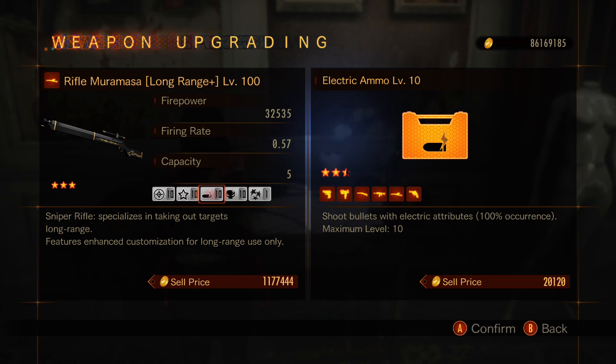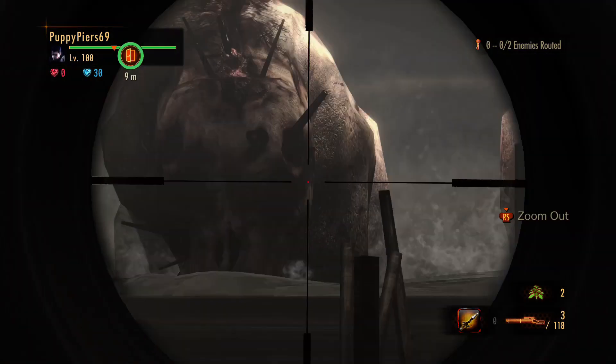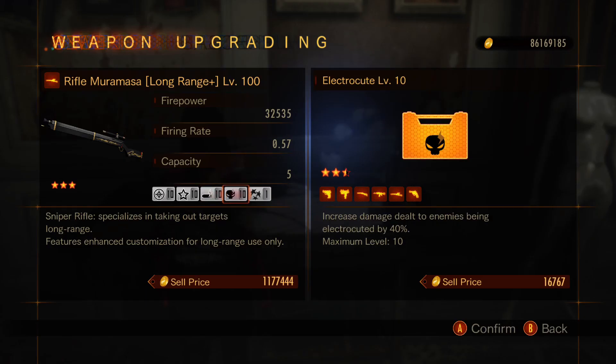The more critical hits you can get with a Muramasa the better, so this is a must. Next is electric ammo, which in the case of the sniper has 100% occurrence at max level. Electric ammo is good because enemies take more damage while they are being electrocuted — so while your first shot won't do extra damage, the next shot while they're being electrocuted will. I pair that with electrocute for another 40% extra damage. When using elemental parts you should use them together to take the most advantage of their effects. Unless there's STARS, which gives a little more firepower and critical hit rate — both good things for a Muramasa.